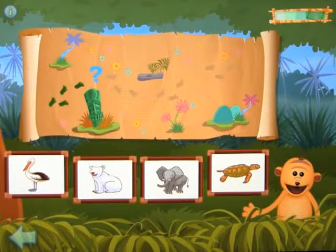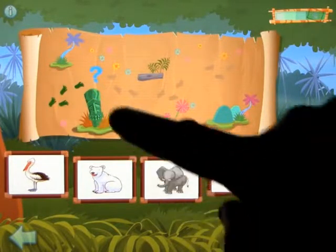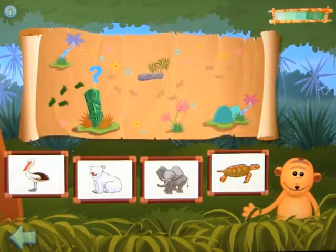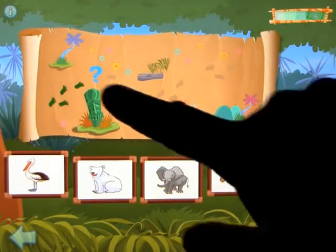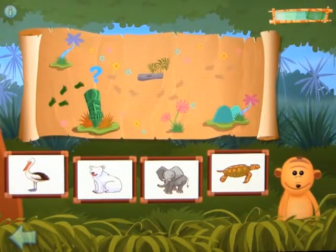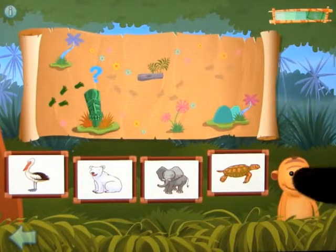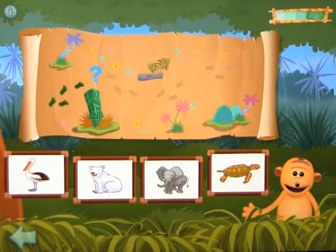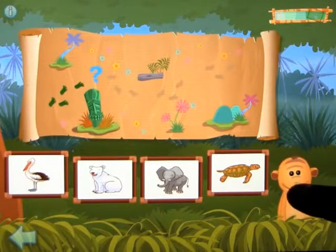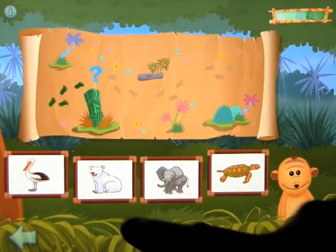Bruce met the animal that has fur. So obviously the idea is to pick out the animal that has fur. If you want to hear the question again, click on the question mark. And if you want a hint: look carefully at the pictures to find the right animal. So let's find the one with fur.